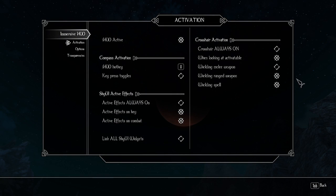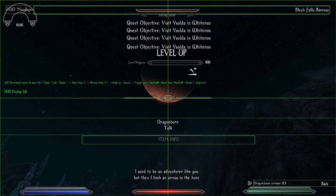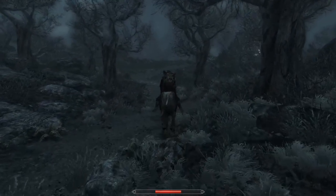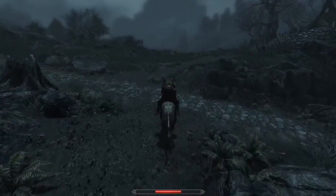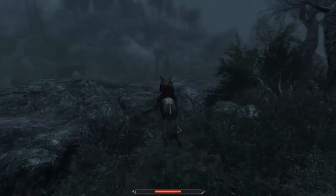Immersive HUD and Less Intrusive HUD have a lot of options included to configure the HUD elements and adjust it to your liking. You can even replace everything to your liking. The compass can be toggled on and off by pressing a button of your choice. This also removes the quest markers that you can see in game. When I don't use these mods I'll be paying a lot of attention to my compass. When I use this mod I'll only call the compass when I'm completely lost or when I quickly need the direction.